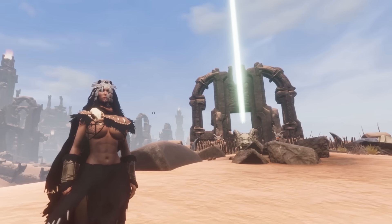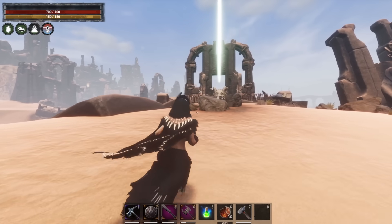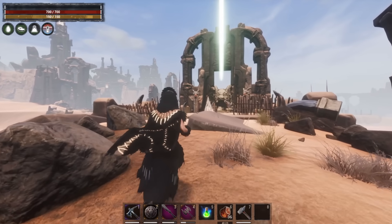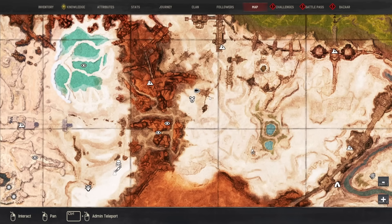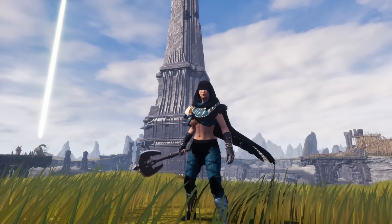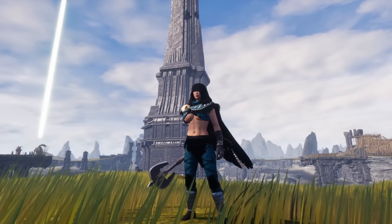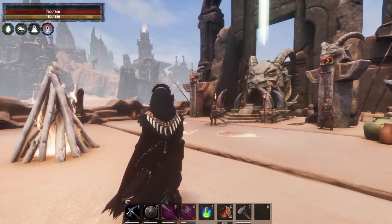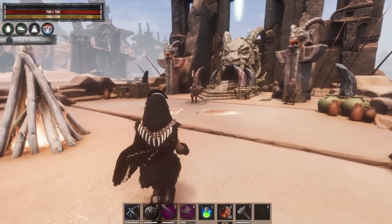You're going to notice these around the map. You can find them on the Isle of Siptah and on the Exiled Lands. On the Exiled Lands, they're near Dogs of the Desert Camp, near the Den, at the place you'd usually go to the Midnight Grove. On Siptah, they are near the big tower in the middle. You can't miss it — it'll have a big beam coming out of it and you'll be able to start the event there.